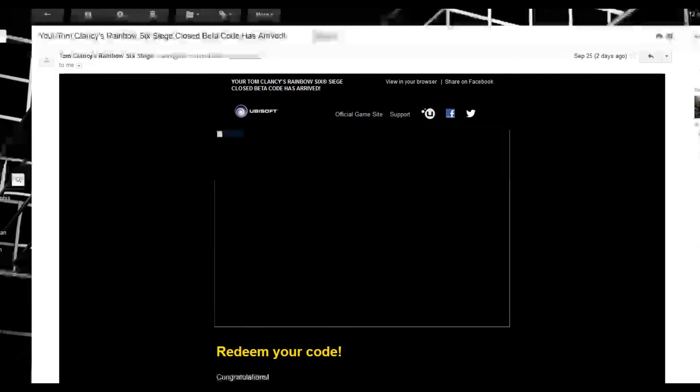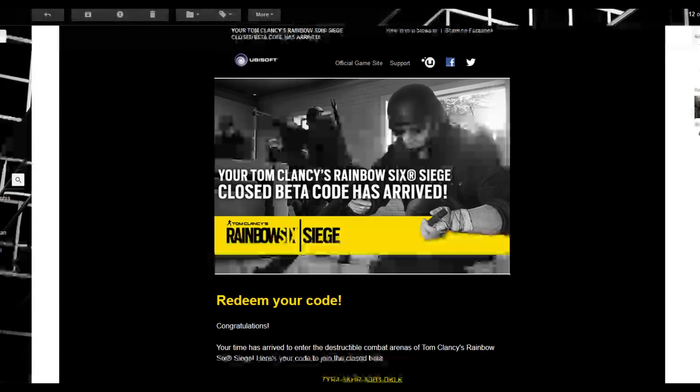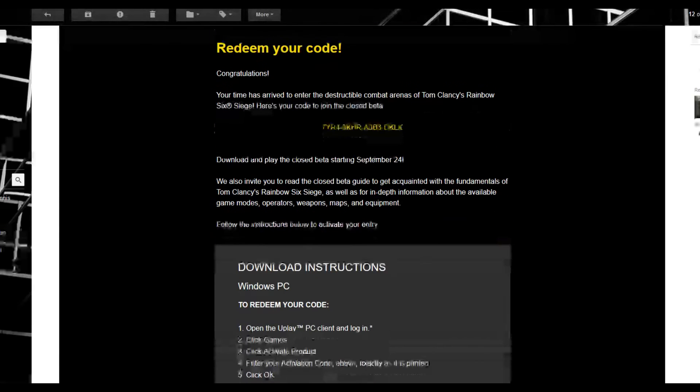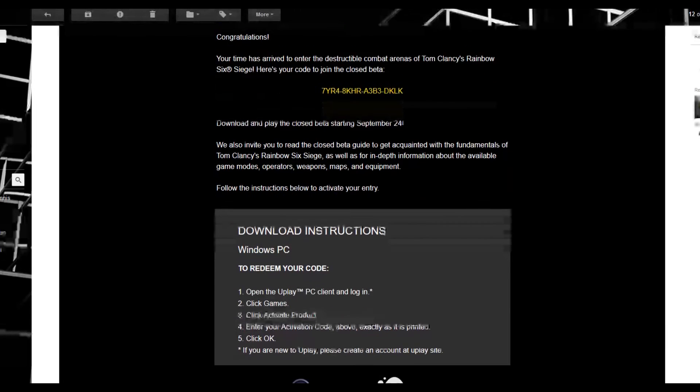Then you'll go over to your email, and hopefully you'll get it relatively soon — I got mine within about 30 seconds. You're gonna go down and you'll see an email from Tom Clancy's Rainbow Six. Open up the email.